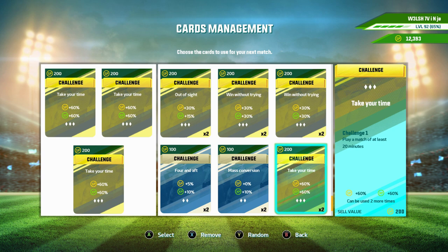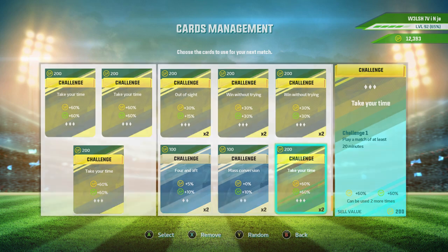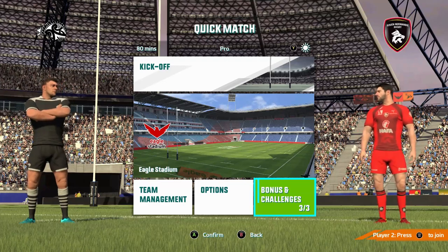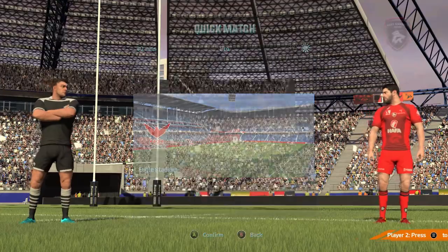We've got all three cards doing the same thing, so whatever we earn in this game we're going to get an extra 180% of whatever we've earned — it's near enough 200%. Basically, so whatever SP points you earn, instead you'll earn three times as many — that's how I think it works. It's an 80-minute match, so we have the full length of time to do it. Last thing you want to make sure of is set plays — set plays are one of the big things in this game for how we're going to earn these SP points.